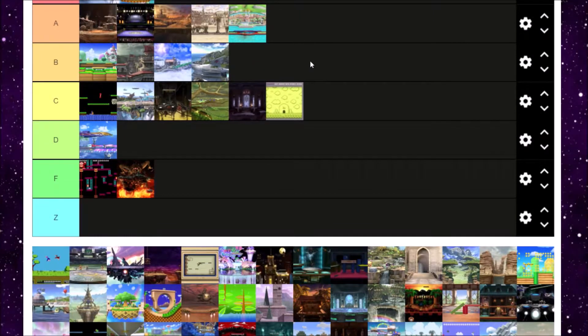Next up is Duck Hunt. Duck Hunt is an okay level — it's just there. It's just a flat stage with a tree. You can hit the ducks, which is a nice touch, but if you miss any of the ducks while you're just trying to defeat your opponent, the dog will laugh at you. It makes you feel bad sometimes, but it's not a bad stage. I think I'm going to put Duck Hunt in B tier.